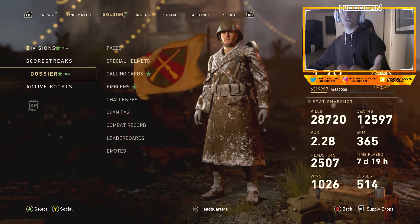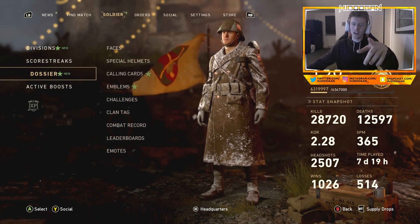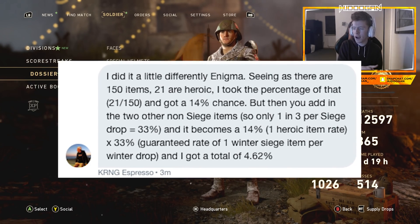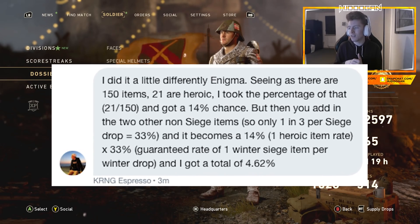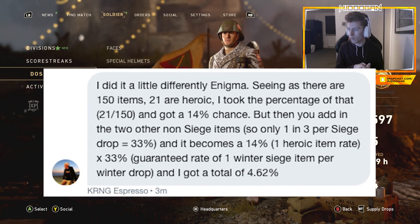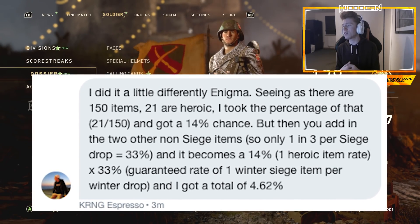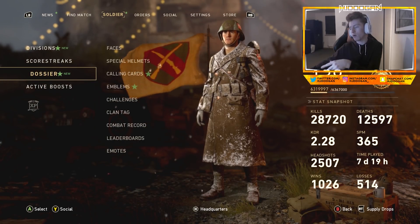I had to hit up the carnage chat and my boy Cynical as well. They both had different answers, but I put Espresso's working out on screen. Shout out to Espresso for helping me. He said: seeing as there are 150 items, 21 are heroic — 21 over 150 gives a 14% chance. But then you add in that only one in three per siege drop equals 33%, so 14% times 33% gives a total of 4.62% chance of getting a heroic item.